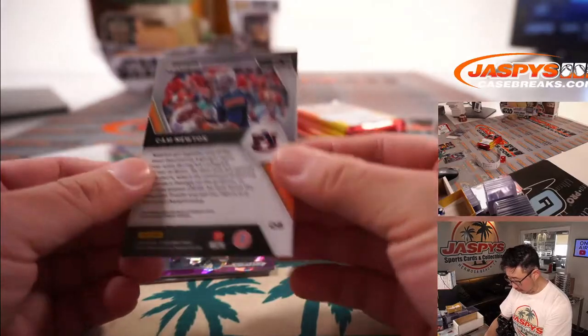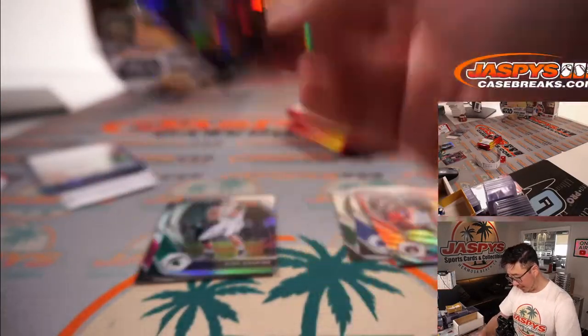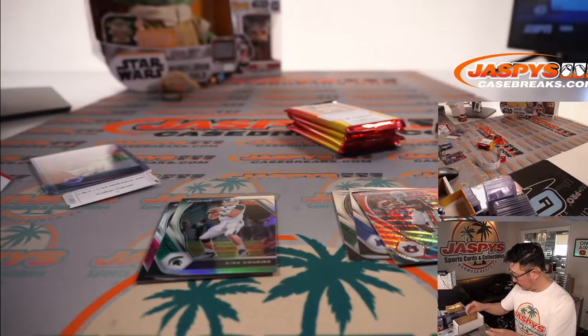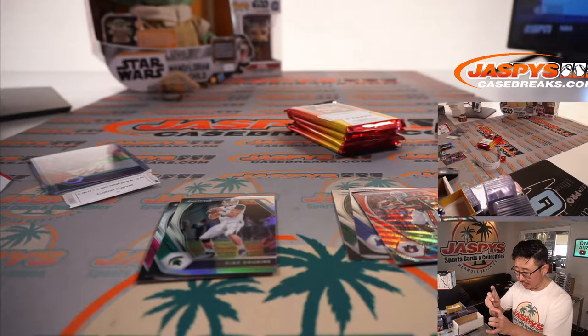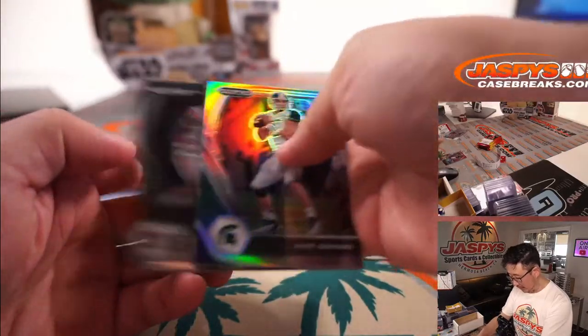For Colton, we also have Red Wave Cam Newton. We've got a George Kittle to 149 in his college gear. Got that cracked ice look there, which always looks sharp. Silver Kirk Cousins, Caleb Farley, and a Seth Williams.